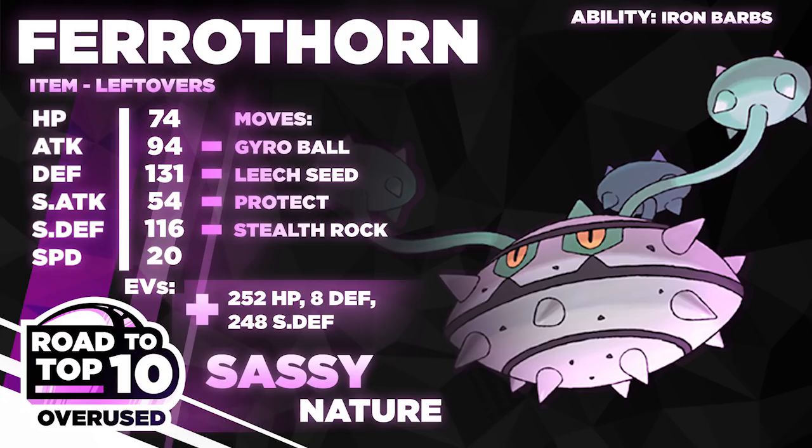Next we have Gliscor, which is our Heatran answer. It can even take on Pokemon like Gengar due to its SpDef investment and has Defog. Gliscor switches in on Coco — HP Ice doesn't KO it, and Earthquake takes out Coco after prior damage. This is our main Defog user and our status absorber. Once the Toxic Orb activates, we don't care about Scalds from Toxapex. 56 defense EVs let us take on banded Zygarde without being 2HKO'd.